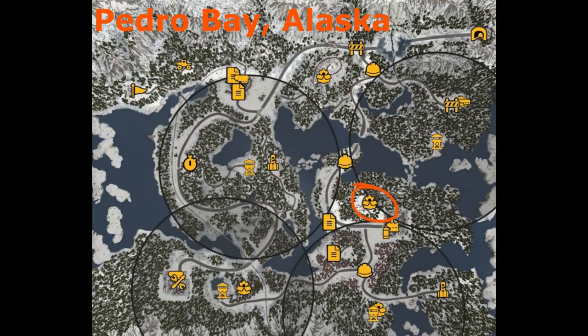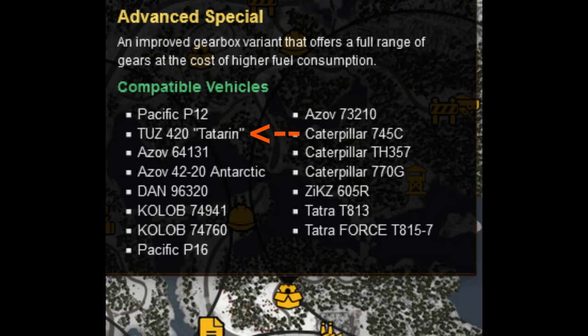The best example is probably the Azov 64131, which is available at the very beginning of the game, but the advanced special gearbox isn't — and I really think that's partly why everybody remembers it as being so slow. You can find the advanced special gearbox in Pedro Bay, Alaska, just outside the coverage of the watchtower, meaning even if you open the watchtower it will not be marked on the map. You either need to stumble upon it or just know where it is. If you're still on your first playthrough, I generally don't recommend jumping around maps to rush upgrades since it does spoil the game slightly — I strongly recommend playing through the regions in order from left to right at least once. However, if you've already decided you want to rush the good stuff, the advanced special gearbox must be on your list, especially if you're going to rush the Tuz 420 Tatron or the Zix 605R, since both use the special gearbox set.